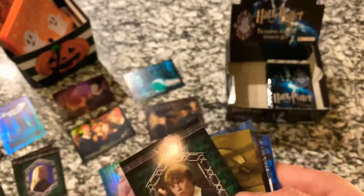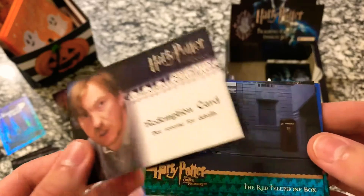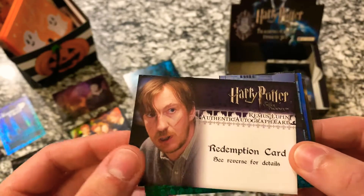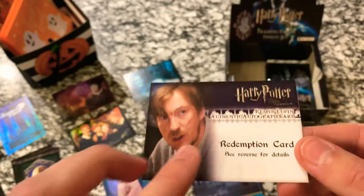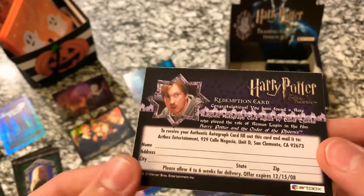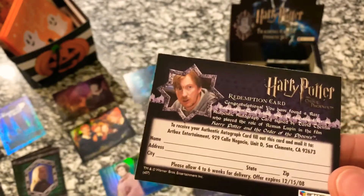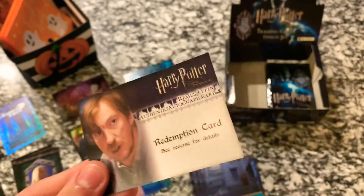We've got a Nigel. And then this is actually interesting — this is one of the things that you don't want to get in these packs, and I'll tell you why. This is a Remus Lupin authentic autograph card, but it is a redemption card. Generally what would happen is you would get one of these and send it into Artbox, and then they would send you the actual card — you'd put your name, address, city, state, and they would send it to you. But because it expired December 15, 2008, we're about 12 years too late. So that's kind of a bummer. Would have been really neat to pull this. This set has the least number of these redemption cards, but we didn't really have any expectation going into it. Would have loved to have actually gotten the real card. Shame it expired, but neat thing to have.